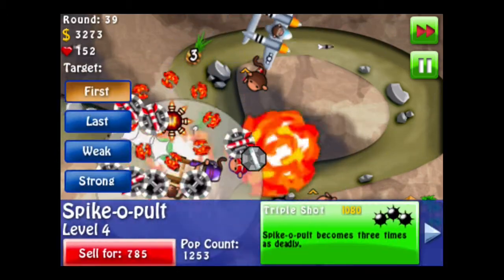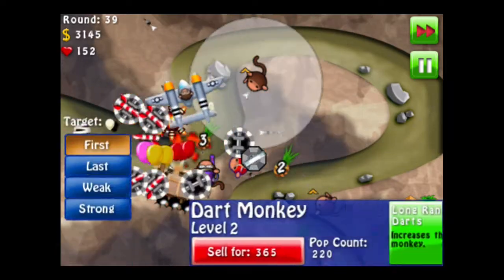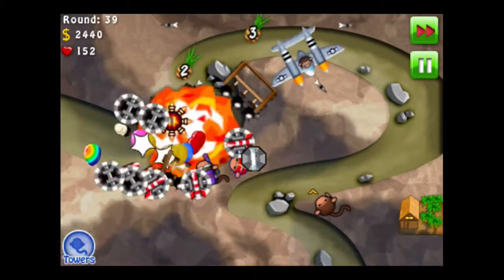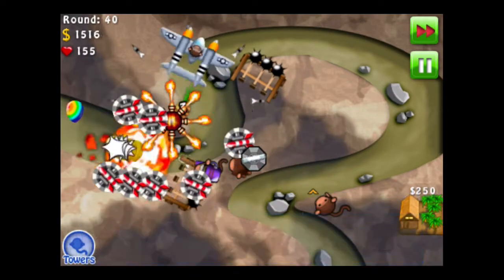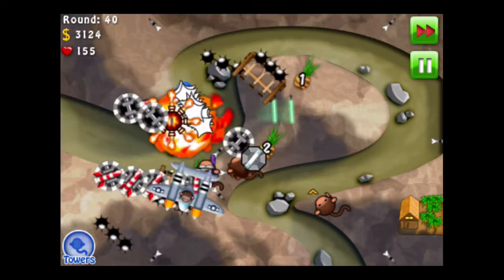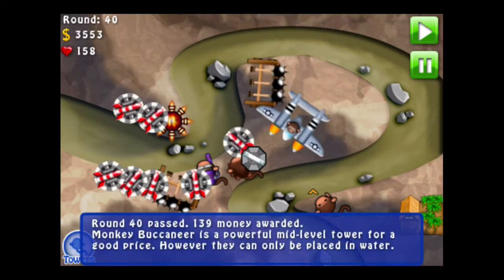We got a Ring of Fire — I didn't talk about that. Now I'm getting triple shots. Triple shot. The one on the bottom right is kind of far. Upgrade to a lightsaber throw — just crazy upgrades right now. I think it's a good time to start saving up for the Moab Maulers. I honestly think it is — what else are we going to spend our points on? We seem to be pretty good.